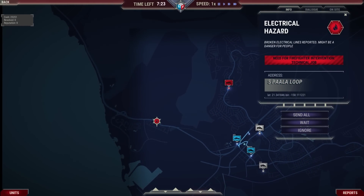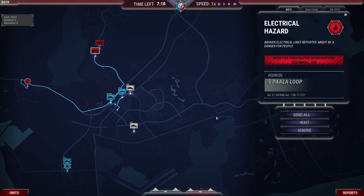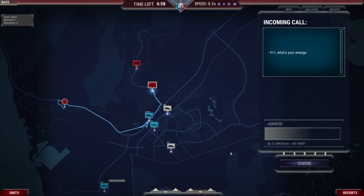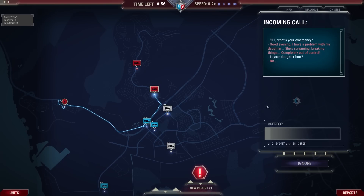We got our first electrical hazard — broken electrical lines reported, might be a danger for people. We'll send a unit down there. You can change the speed of the game; right now it's on 1x, you can speed it up a little. But on a more difficult map you're going to get a lot of reports really fast and that will overwhelm you. Here's what the meat and potatoes of the game is all about — getting a 911 call. '911, what's your emergency?' 'Good evening. I have a problem with my daughter — she's screaming, breaking things, completely out of control.' 'Is your daughter hurt?' 'No.'